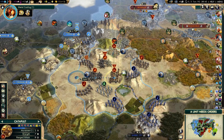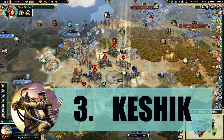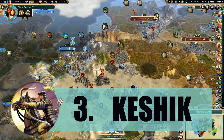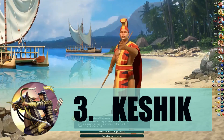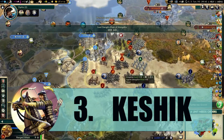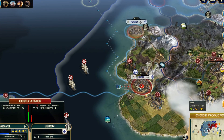Coming in at number three is the Mongolian Keshik. It's essentially a hit-and-run unit replacing the Knight — you walk in, fire a shot, and walk out again. It's kind of like having a Crossbowman that's practically invulnerable since it's mounted and very quick. It also gains extra experience. With this unit you could pretty much take over the entire world on Deity without much problem if you just spam a few of them.